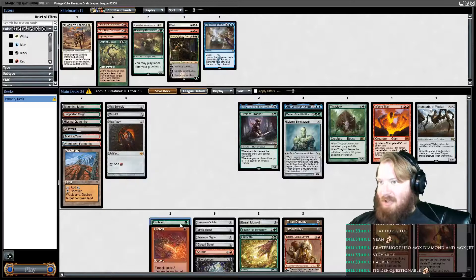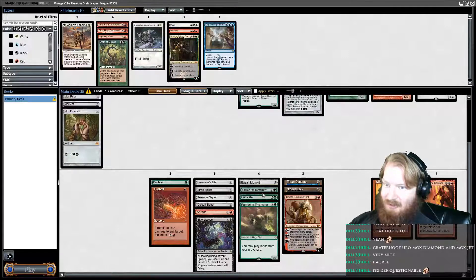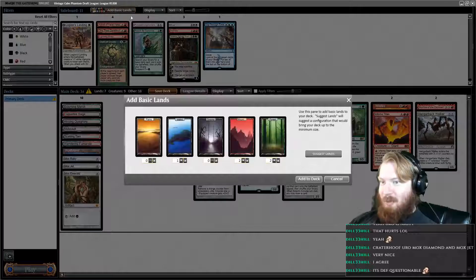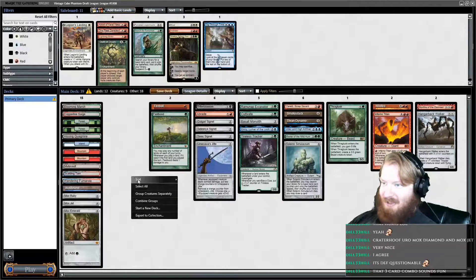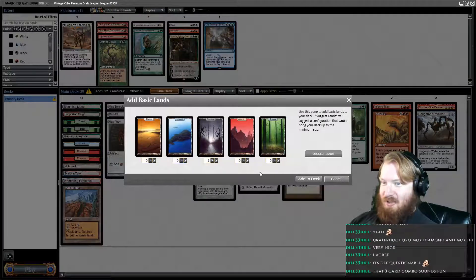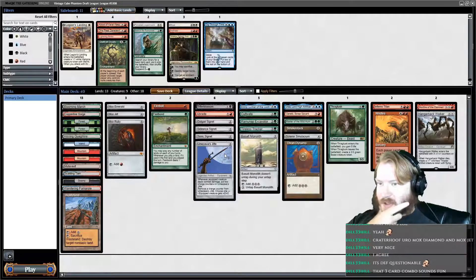Actually, I'm going to drop Fastbond. No, I'm not — I'm going to play Fastbond, Wasteland, Ramanap Excavator. We're going to cut Search for Tomorrow instead. Let's add basics: one island, two mountains, two forests. It is a fun three-card combo, even if it's terrible because of it. We do need a basic swamp in this deck because we have Cultivate.